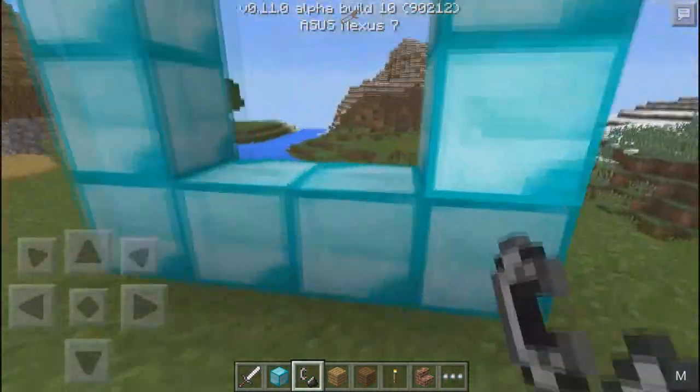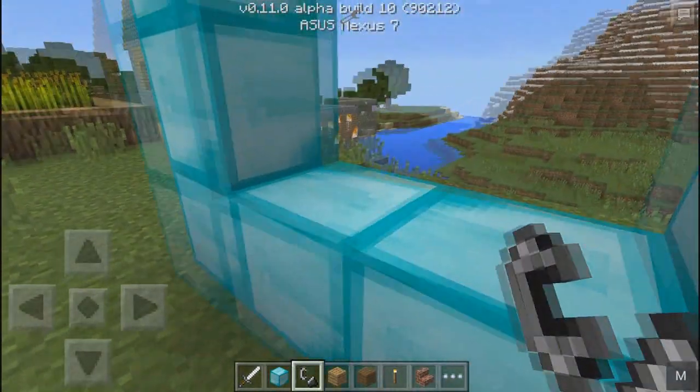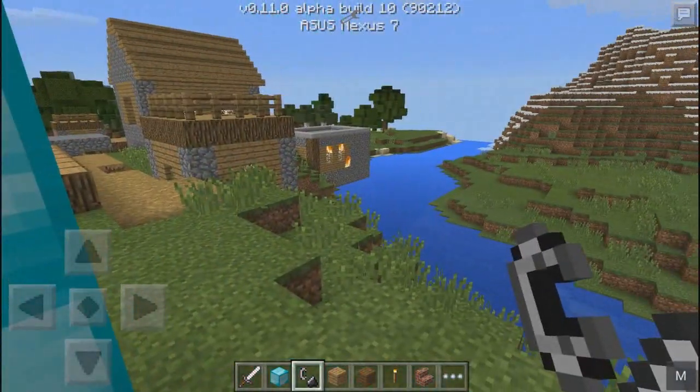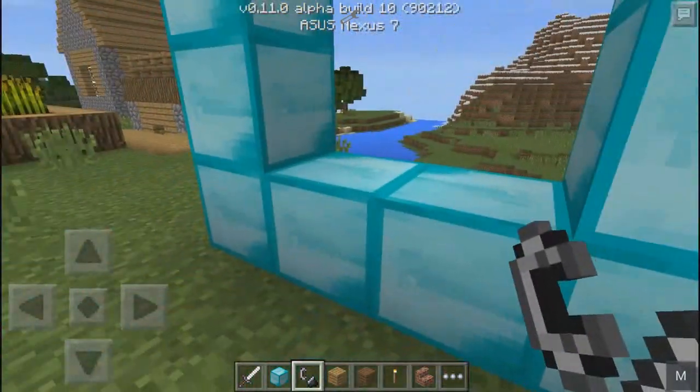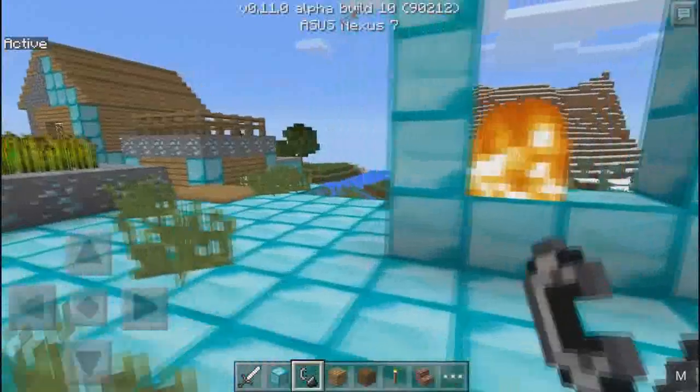Now you can use the flint and steel. All you have to do is tap on either this block or the block on top of it. We're going to press it and as you can see it says 'active' — it activated!